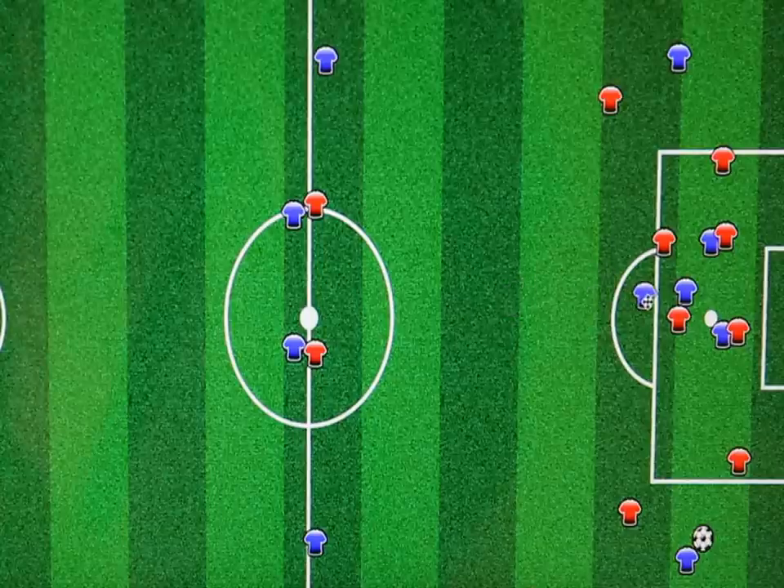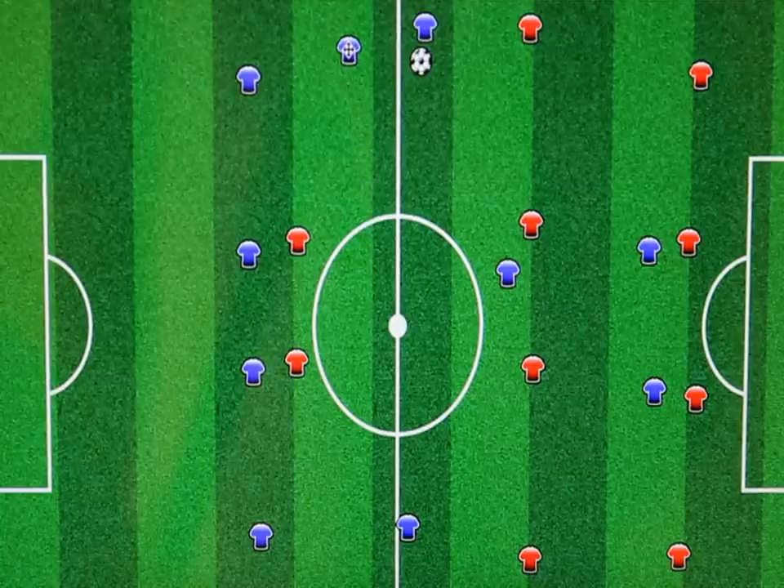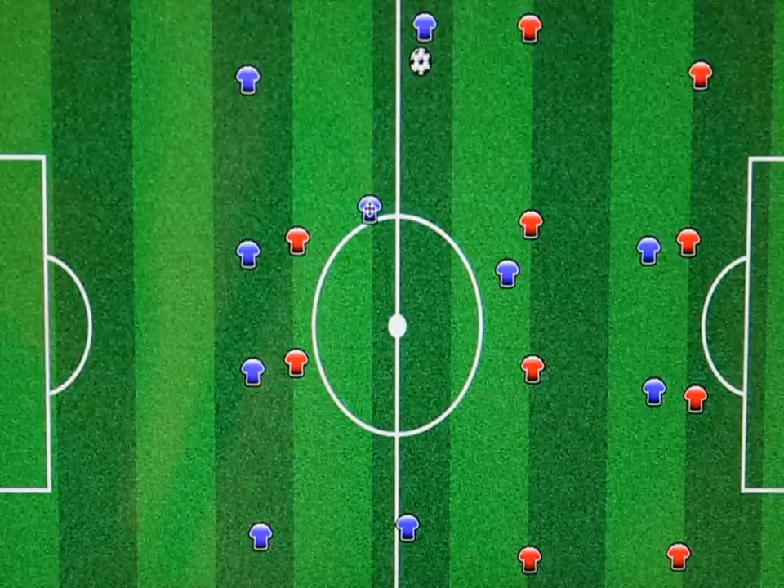Tip number 3: Keep your shape. Try to stay in the central part of the field when in your defensive middle and attacking thirds. Typically in your attacking third, you don't need to go much farther than the top of the 18. Yes, there will be a time when you need to make a late run in the box, but for the most part you need to keep your shape in case there is a turnover. If the ball goes wide to your winger, don't go all the way wide to support them. Stay central.